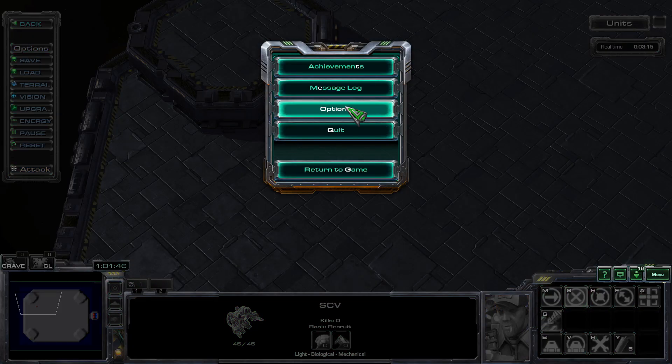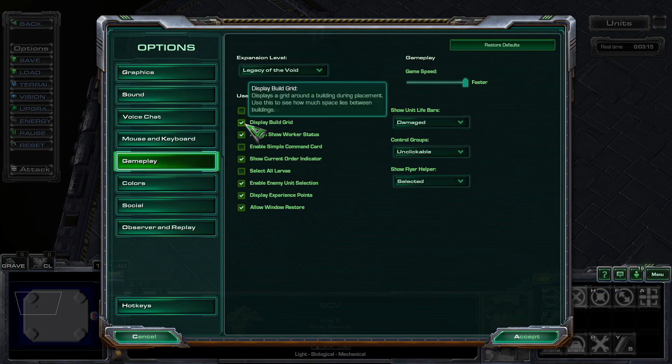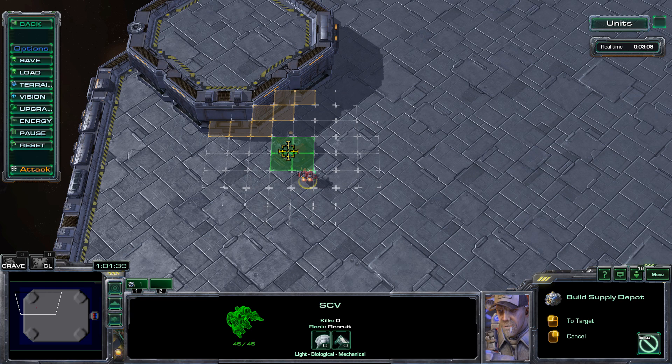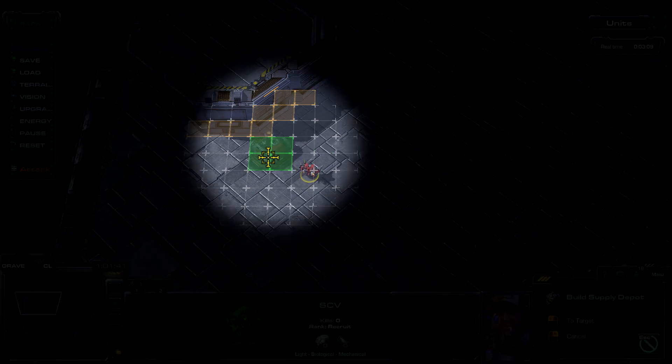The first thing you want to do is make sure you activate the grid in your options. You need to understand that there is a grid on the ground. The orange squares are where you want your buildings touching — it will only block the enemy from passing by when you have a connection between your building and any orange square. If they are not touching those squares, units will be able to pass through.